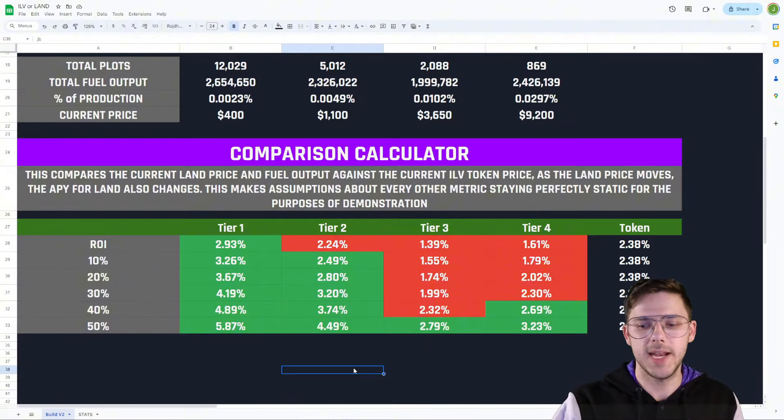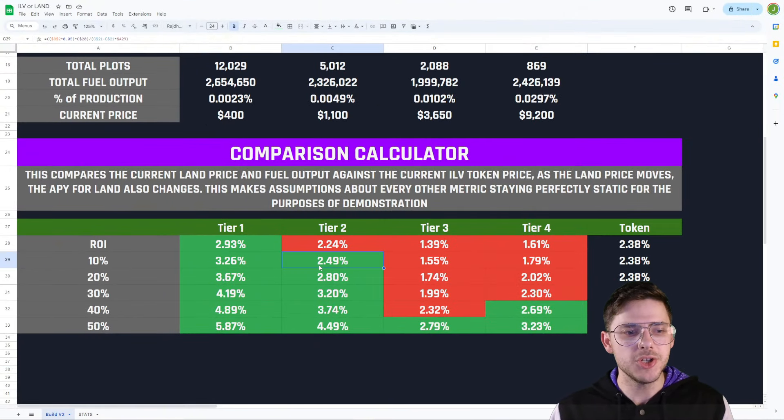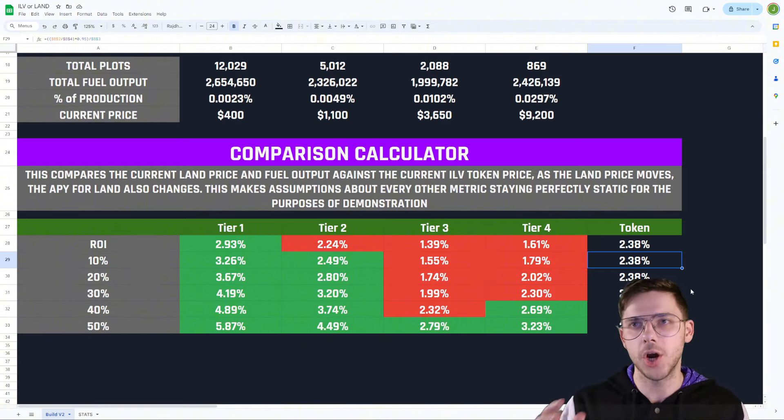The actual percentage number does not matter that much. This might say 2.5%, but you need to consider that I've just written $10 million in revenue as a random number — whatever that actually is, changes it. If revenue is $100 million, then the ROI would be 20%. If it's $1 million, then the ROI would be 0.2%. The actual percentage number itself is irrelevant. What I'm telling you is that based on a given revenue, if your Tier 2 land decreases 10% in value, it's going to earn you slightly more than the token would, if all prices for land and token are static at that time.